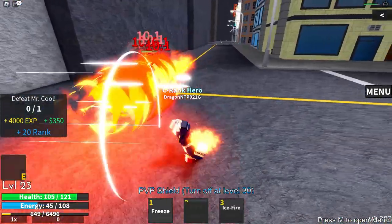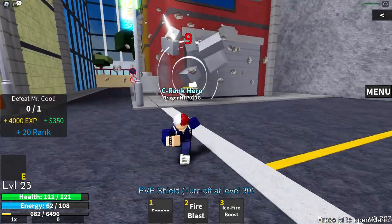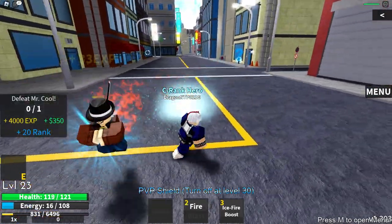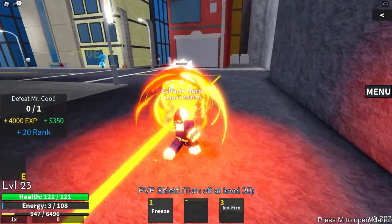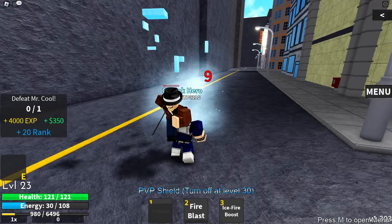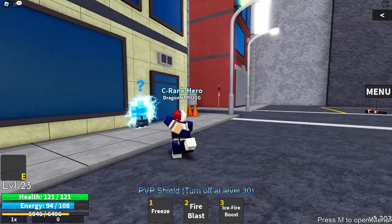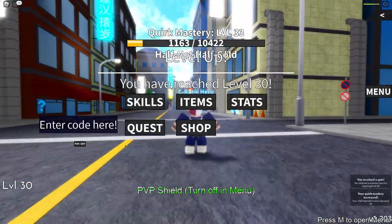Let's use the new combo — freeze, push back, boost, step back, fire blast. We're killing enemies a lot quicker now. Half hot half cold is actually super busted. Our energy ran out unfortunately, but M1 combos end it. We've leveled up to level 30 and mastery is at 33. The next move unlocks at level 50, so let's move on to the next quest.